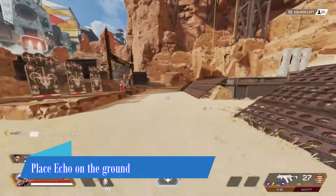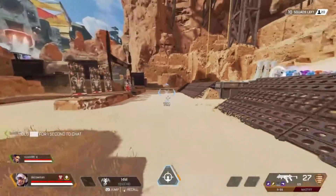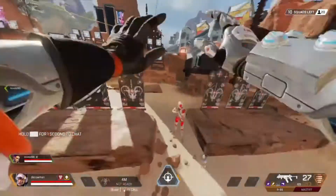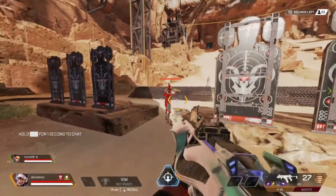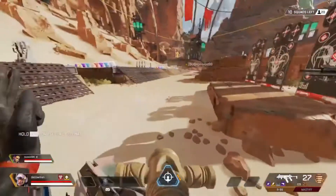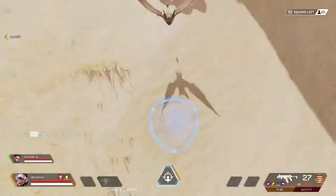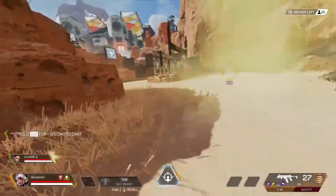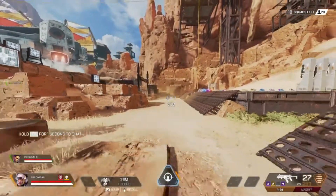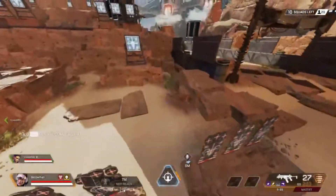Our fifth and final movement tip is that if you look directly straight down while placing echo, you can actually leave her on the ground. This is really useful for close range engagements because you can do this cool double jump and distract or confuse your enemies. It's also really useful when you're trying to teleport to a location and you don't want to go really high up in the air, because an enemy could fry you if you're low — it's a nice way of getting there steadily and not a million meters in the air.